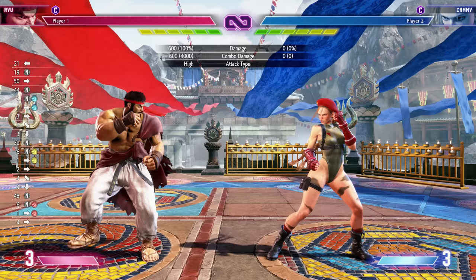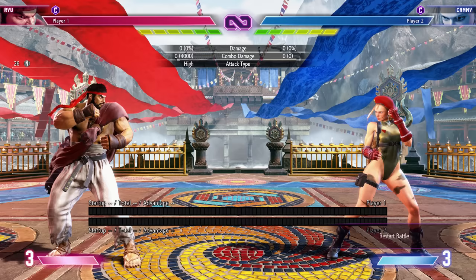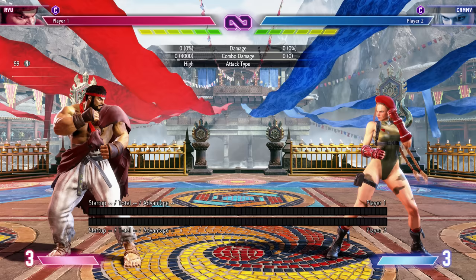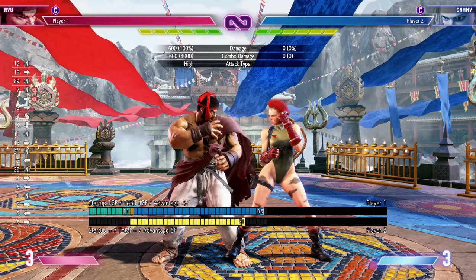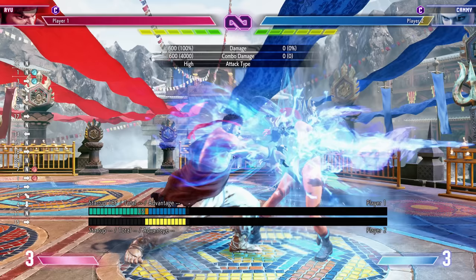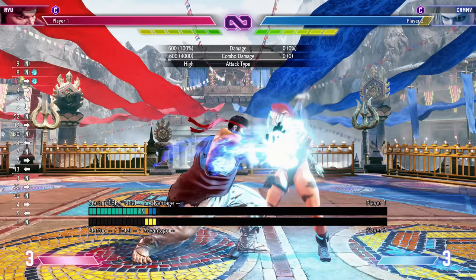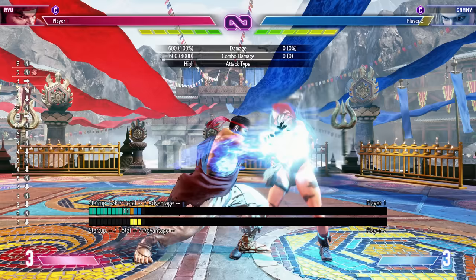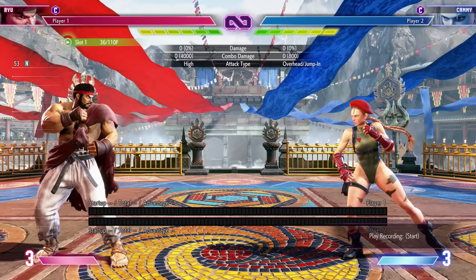So why not always do the heavy fireball since it's the fastest? Well, this is where frame data comes in. The heavy fireball is indeed the fastest, but if done point-blank we're at negative five disadvantage, whereas the light version is only negative one. It has to do with recovery — the blue part of the bar shows how long it takes to recover, and the heavy hadoken takes longer to recover because it's a faster move.